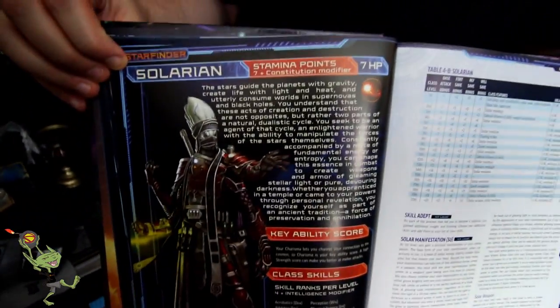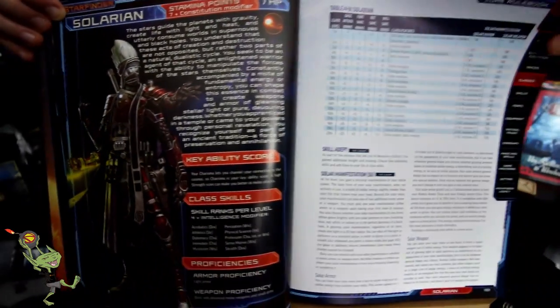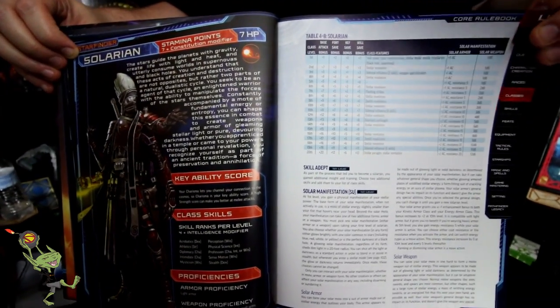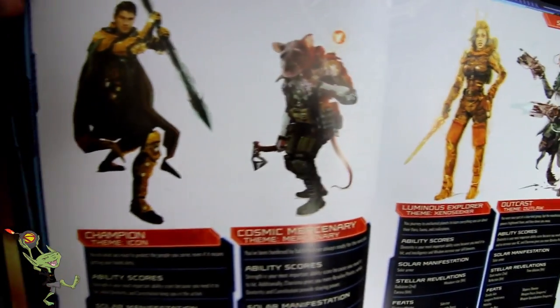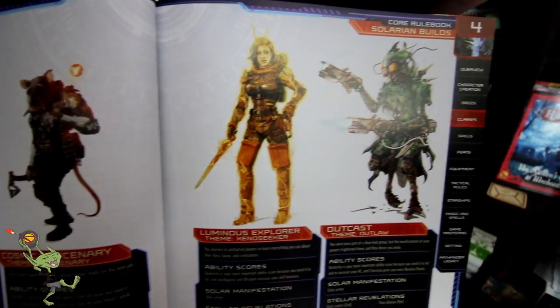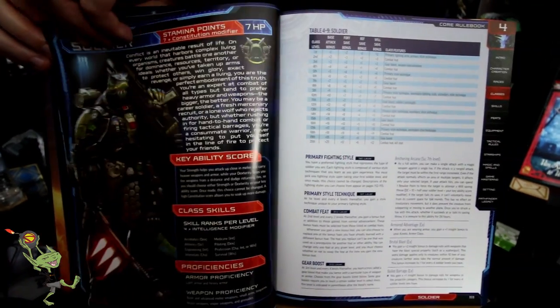Now we have the Solarian. This is somebody who literally derives power from the celestial masses and the powers that move about the planets. If we're talking about analogs, this is kind of like your space paladin, but not quite. We have Champion, Cosmic Mercenary, Luminous Explorer, and Outcast. They're only giving you four out of the nine options, so mix and match as you like.